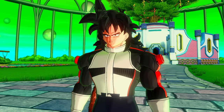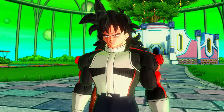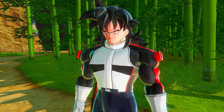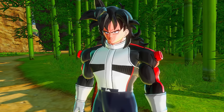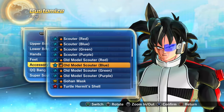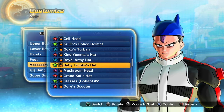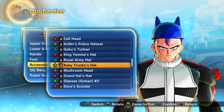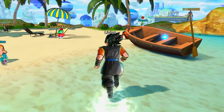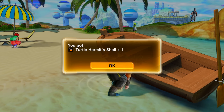The Time Nest in Xenoverse 2 uses different shaders compared to the rest of Conton City — more than likely because it was copied and pasted directly from Xenoverse 1 and the shaders haven't been updated. You can also kind of have two different hair colours in Xenoverse 2 if you have black hair and wear the Baby Trunks hair accessory — technically two different hair colours. If you're lucky, you can also pick up a Turtle Hermit Shell accessory from the resort area in Conton City.